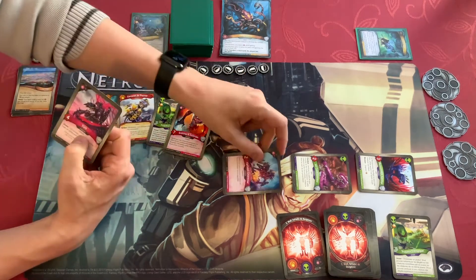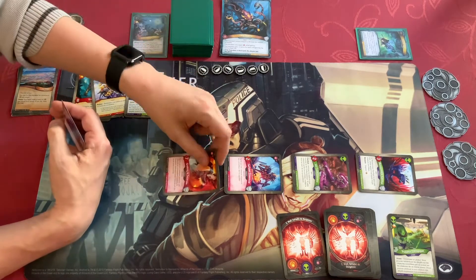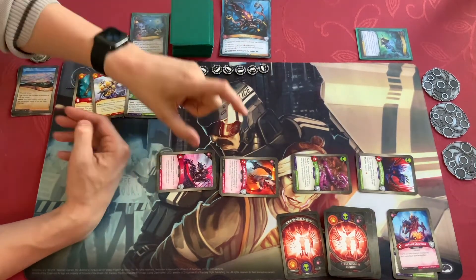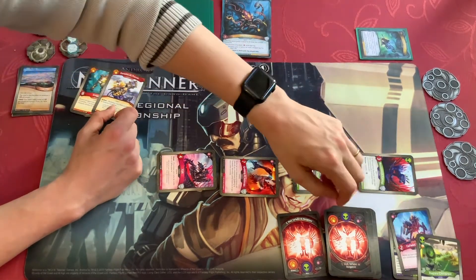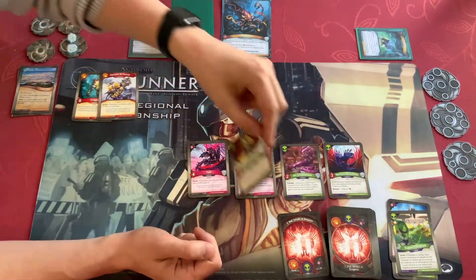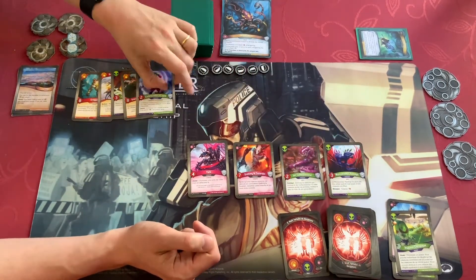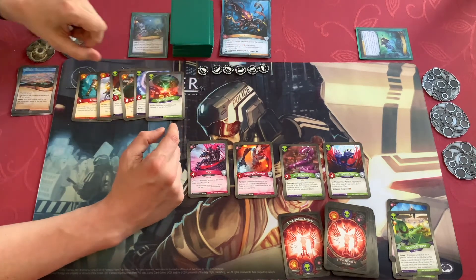So I'll play this one — Ember Imp. I'll destroy it with Overlord Gracking. I'll play Yurk and discard the Entropic Manipulator. I'll ready my cards and draw back to 6.